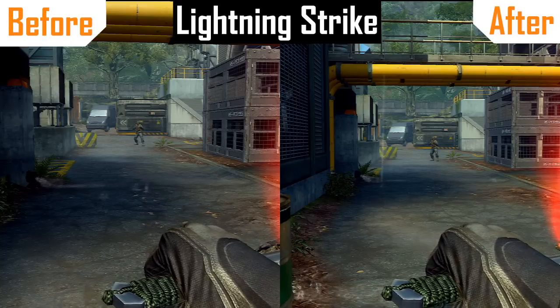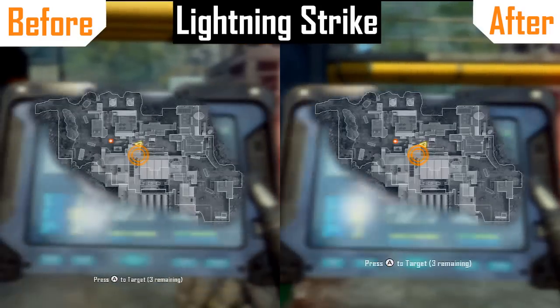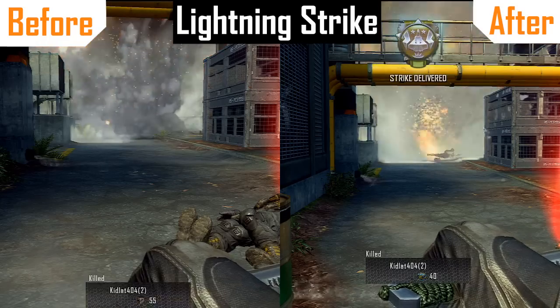Another score streak that has been changed is the Lightning Strike. The Lightning Strike has been nerfed in that it takes an additional 750 milliseconds to activate, and you can see the differences here in the before and after effect.